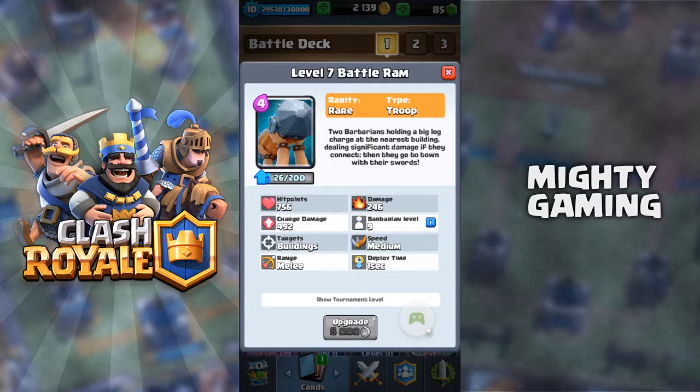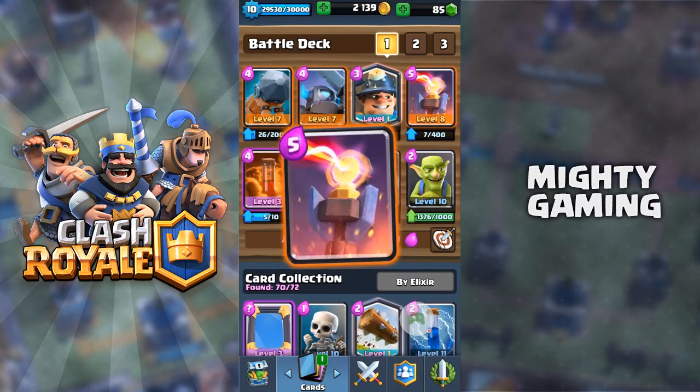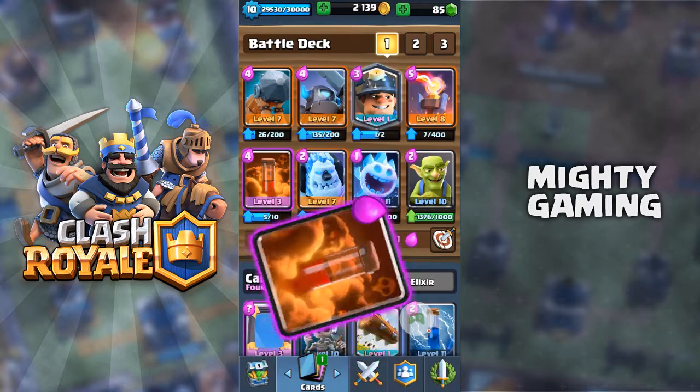I'm gonna build a deck now based on the Battle Ram. Okay guys, I just built a deck around the Battle Ram. Obviously we have the main card the Battle Ram, the second card is a Mini Pekka - I put the Mini Pekka because I wanted to deal with tanks like Giants, Royal Giants, and even Elite Barbarians. The Miner is to do some chip damage on the towers. Inferno Tower to distract any tank like Golems, Lava Hound and whatnot. Poison again to get as much chip damage as I can.